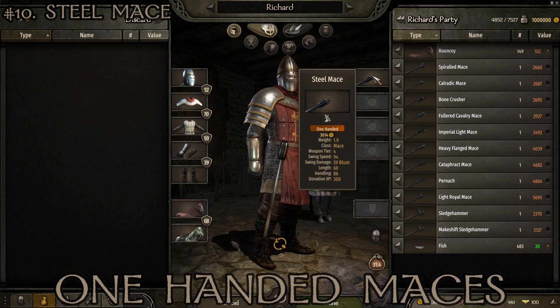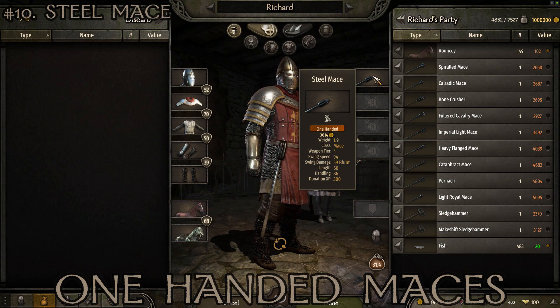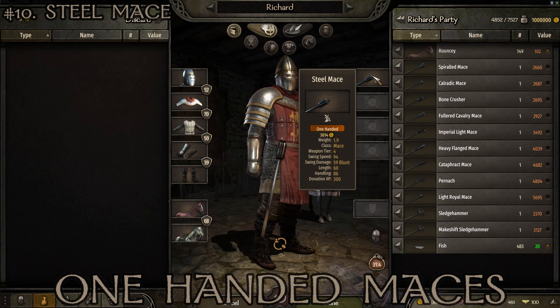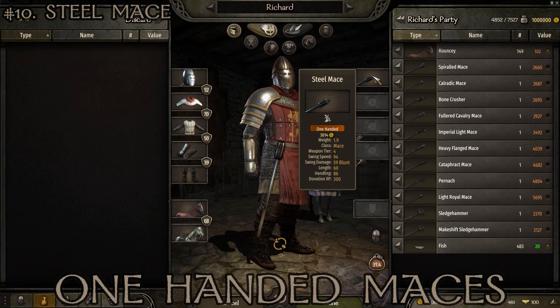As a general note for all maces: they're great at breaking down shields, so they're excellent against infantry like Sturgians or Imperial infantry who use a lot of shields. They're also really good against heavily armored opponents because blunt damage is the best against heavy armor. On top of that, they're not slow weapons, and they're often quite long, so you can use them effectively on horseback. Maces are very underrated in this game.